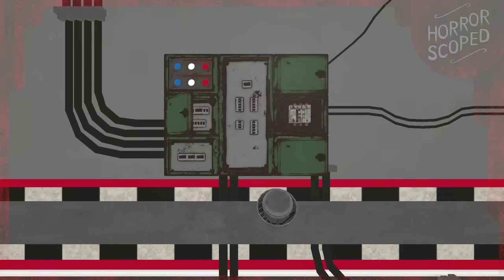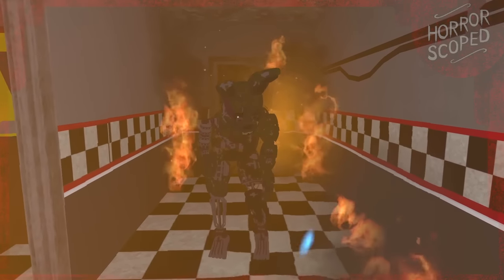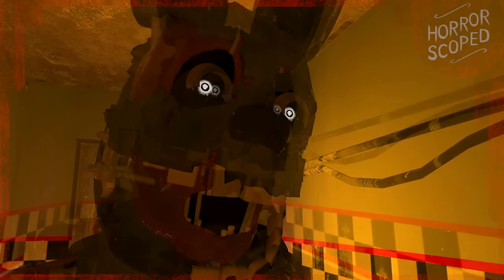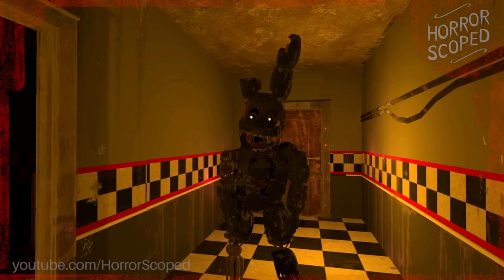So after entering this, we're meant to start the gas and begin burning the attraction down. However, we are stopped by Springtrap as we attempt to leave. We can take a look at this Springlocked monstrosity up close — I kind of wish I didn't. He's definitely something to look at. Springtrap then knocks the player out, and the game cuts to its credits.